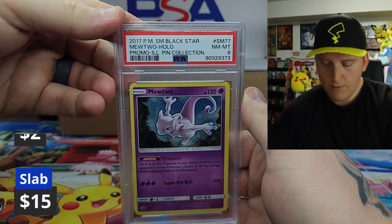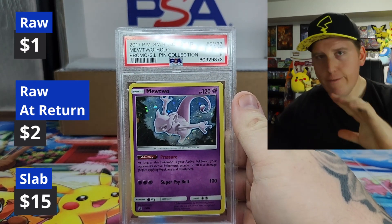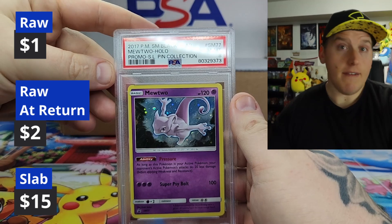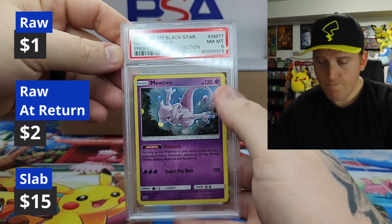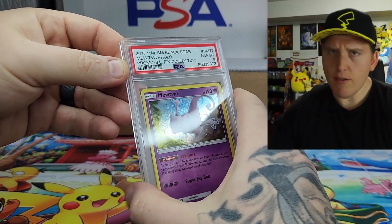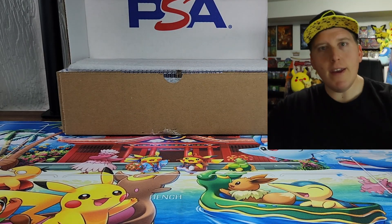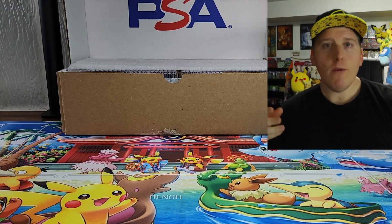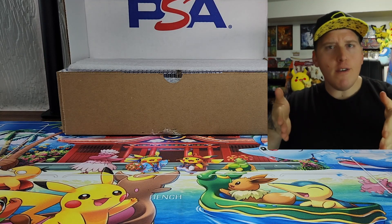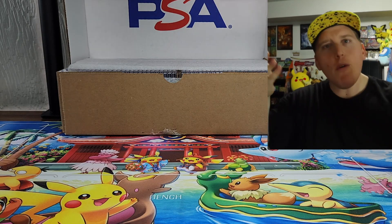2017 Blackstar Mewtwo. Very cool. An eight — I'm happy with it. Eights and nines for my personal collection, I'm happy. I'm stoked. I'll take lower than that if it's an old card. But tens — everybody loves tens. Eights and nines are good. Solid. Prices are going to be coming up on screen. Let's go with raw value at time of submission, raw value at time of return, and slab value at time of return.